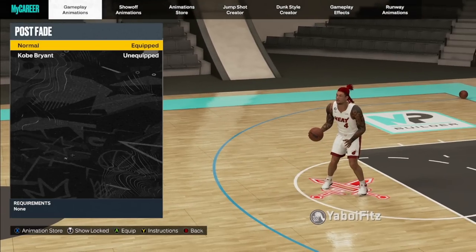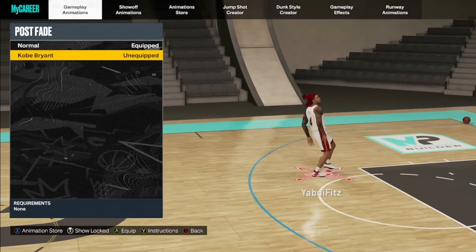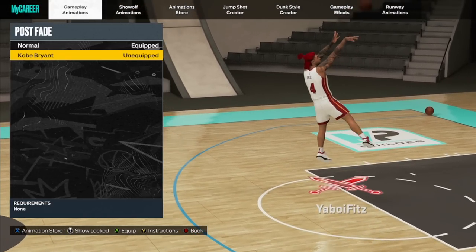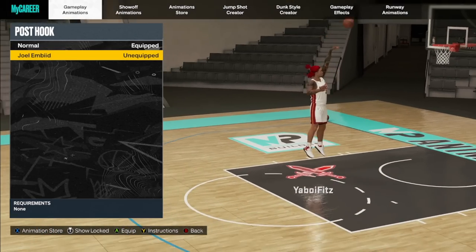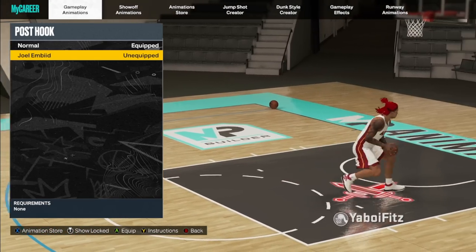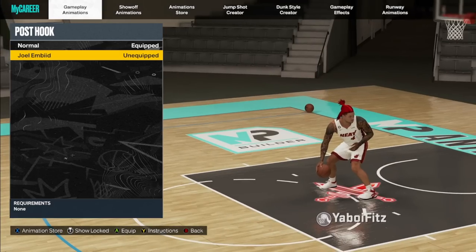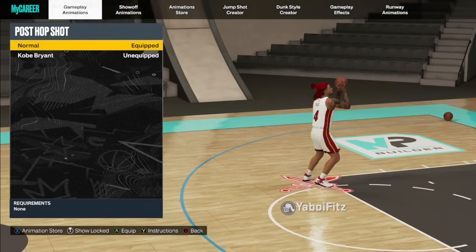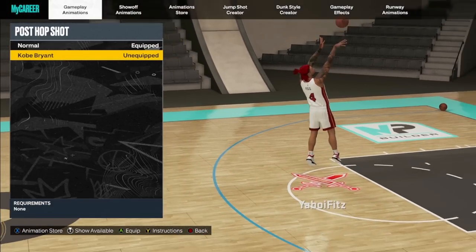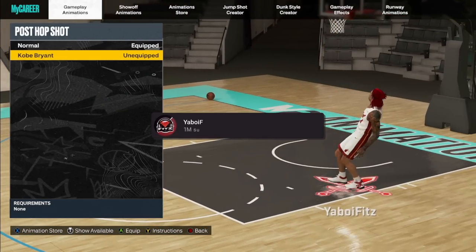Post animations — last but not least. For post fade, the best one is the Kobe/MJ fade — it's literally the Kobe Bryant post fade, what else would you go with. For post hook, the best one in my opinion is Joel Embiid — extremely toxic, use at your own risk. They did nerf hooks hard since season one but they're still very usable if you're skilled at it. For post hop shot, the best one in the game is Kobe Bryant. That's going to be the best post square animations for big men in NBA 2K23.